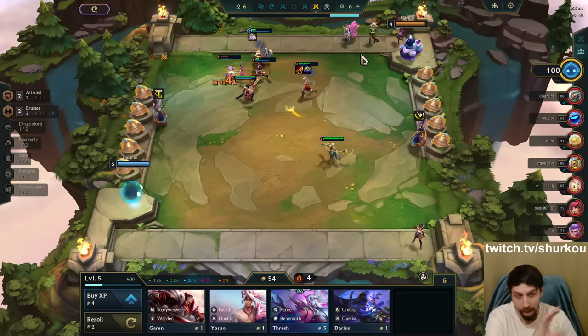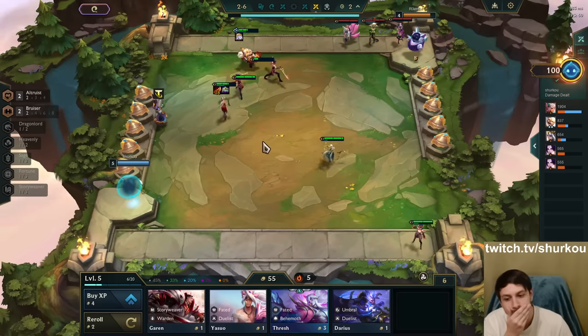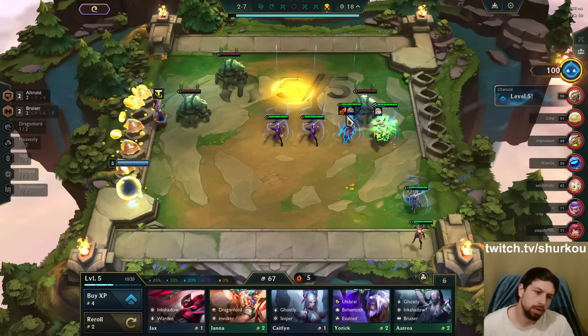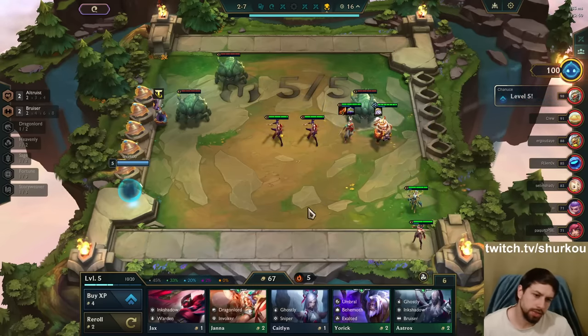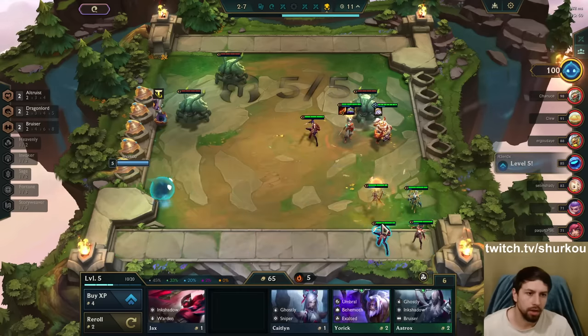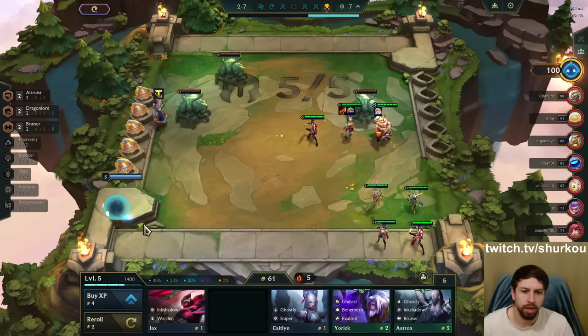This Diana is busted, man. Look at this — I just have good items for her. Exalted Invoker Dragonlord — that's going to be sick. Play some Dragonlord action. And I'll play some Sage after this, after we level up. Might as well level up right now.